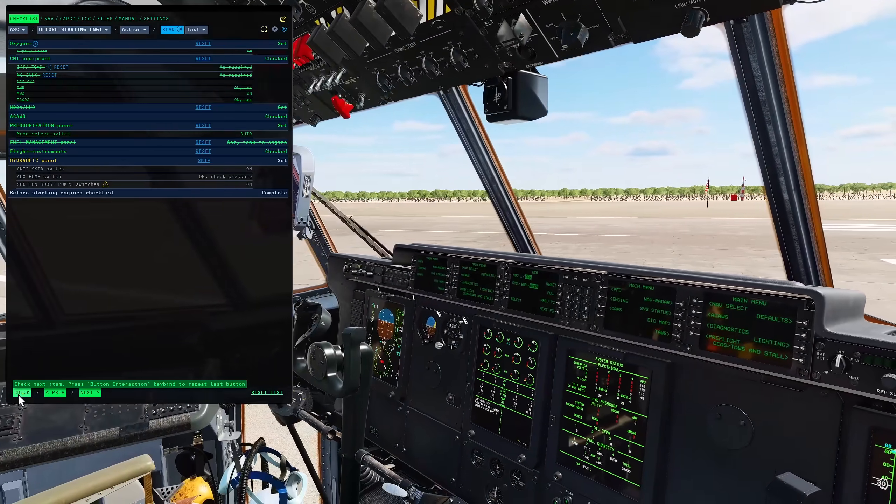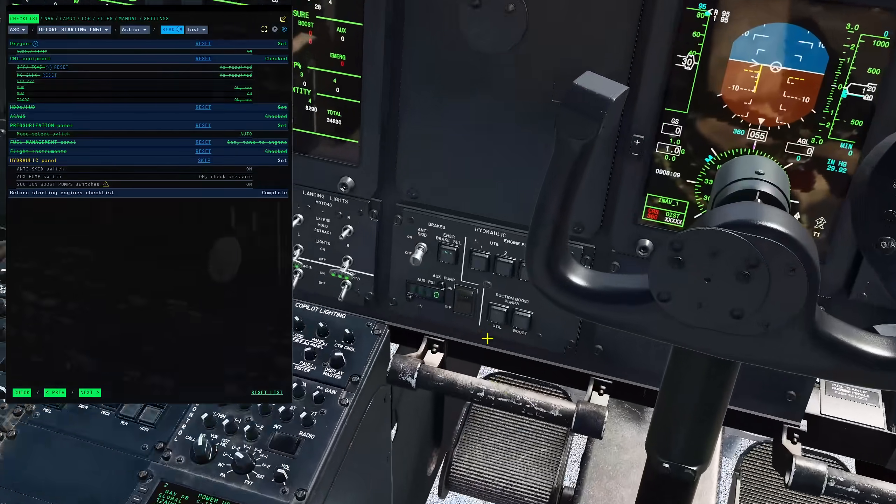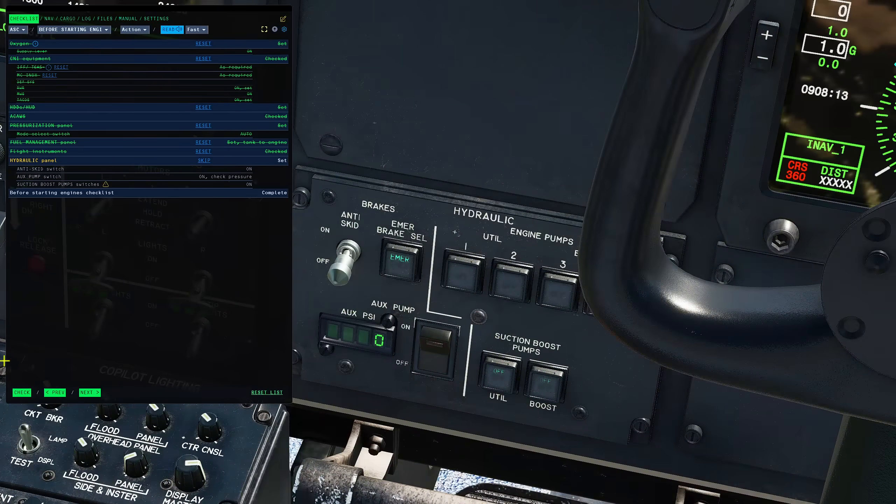Hydraulic panel — we need some hydraulic pressure, otherwise this ship ain't going very far. First thing: anti-skid switch. Then we need the actual pump — let's get it up to 3,000 PSI. And we need to do the suction boost pump switches — they want to be not off. Not off, not off.